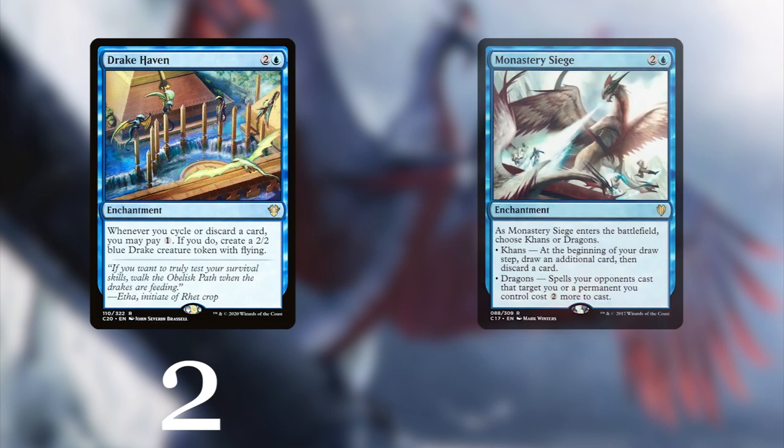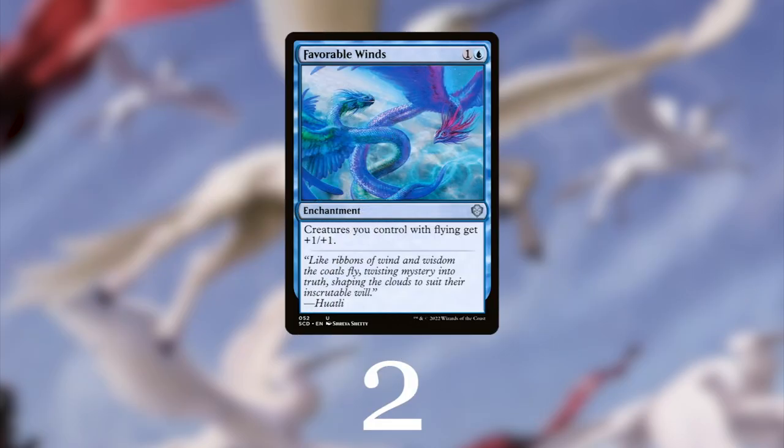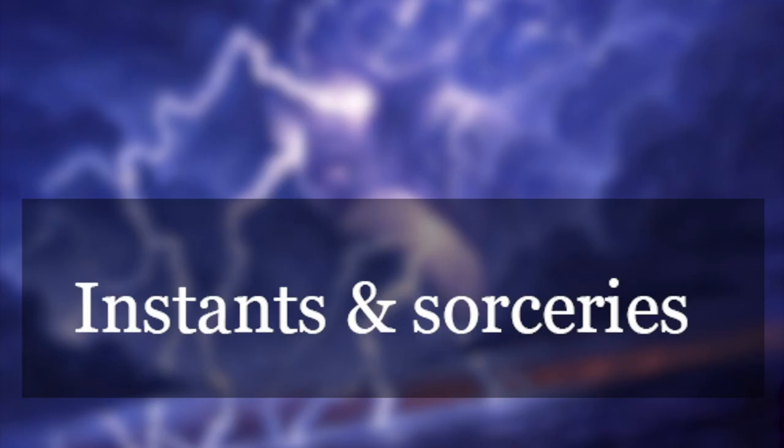We need to include two copies of Drake Haven: whenever you cycle or discard, you may pay one mana to create a 2/2 drake token. This combos amazingly with Monastery Siege because you will draw and discard for lots of flying drakes. When you talk about flying creatures, give them +1/+1 with two copies of Favorable Winds.